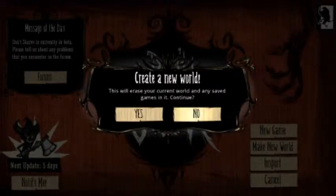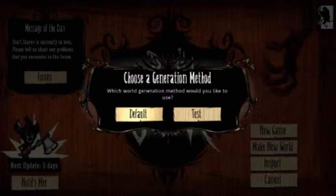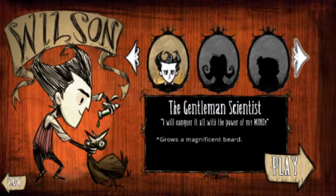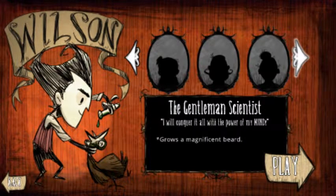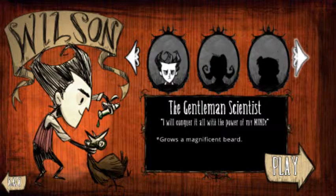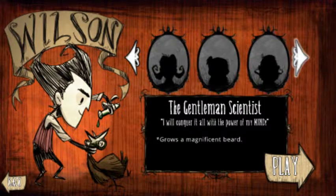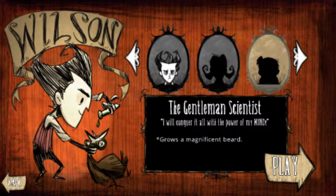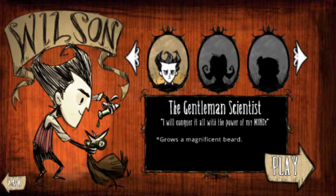We're going to make a new world and just go default. Here we have the character selection — there are five different characters, and when you play you level up and unlock more characters each time. I've only got this gentleman right here, so we're going to go into the game and have a look at what this is.